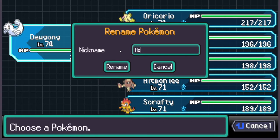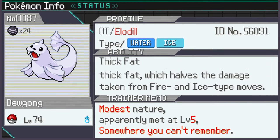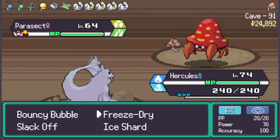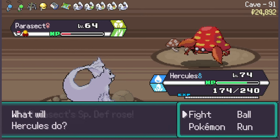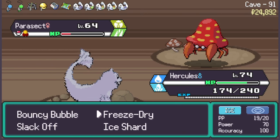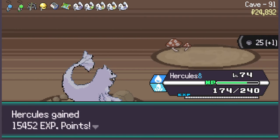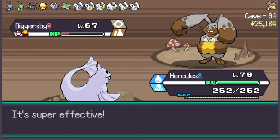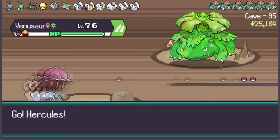Meet Hercules — 20 kilograms of pure, unadulterated muscle surrounded by an additional 100 kilos of rippling blubber. With an impressive 10 levels on this Parasect, he's about to put his STAB Ice move to good use and one-hit KO this... never mind. Well, Parasect is a strong Pokémon, as we all know from previous videos — two hits is respectable. This Diggersby, on the other hand, a super effective STAB Water Bubble should take care of... Nope. So perhaps Hercules is going to need some help here.